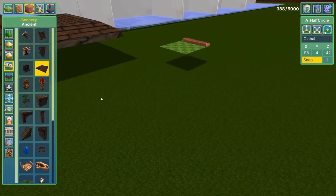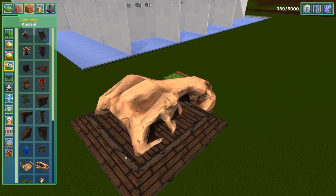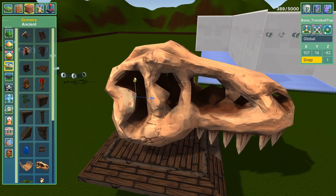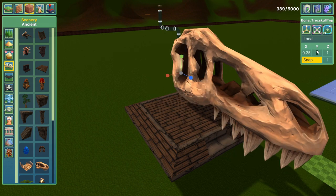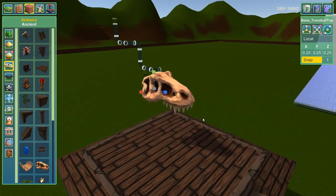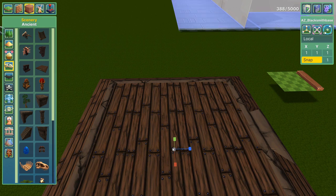You've also got scenery — different decorative items like skulls. You can make them bigger, rotate them, make them smaller. If you want a tiny skull, you set all axes to 0.25 and there you go — a skull one quarter of its normal size. Some scenery items can also be used as hazards depending on whether they have hitboxes.